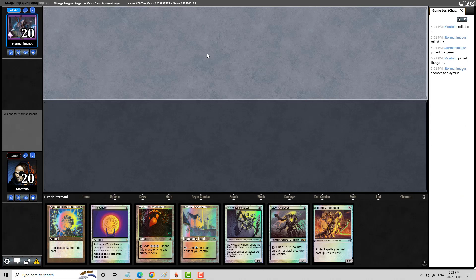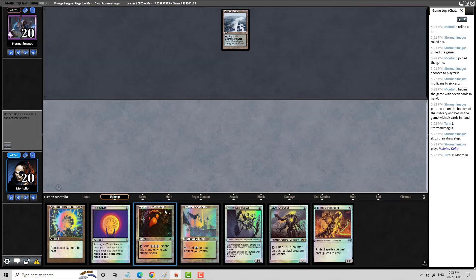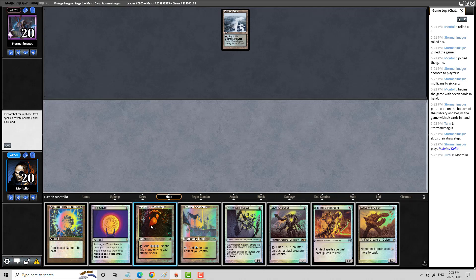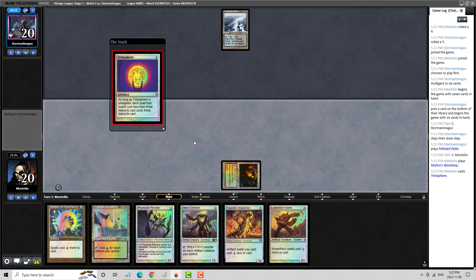Hey everybody, it's Andy here, AK Montolio. We're back for Round 5 of our Vintage League — we're actually playing for a trophy. Storm is a player that pops in and out of Vintage, at least on Magic Online, and I know them to typically be a Humans player. I think this is a good hand — I wish we were on the play here. It would be a lot better just slamming a Trinisphere, but that's pretty risky because of getting Wastelanded. Okay, Polluted Delta — that is not what I expected.